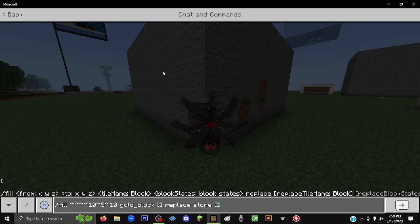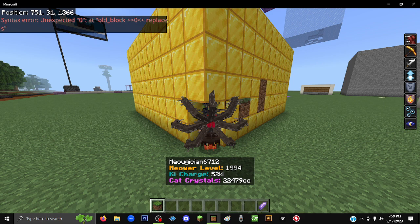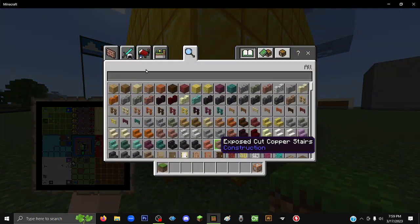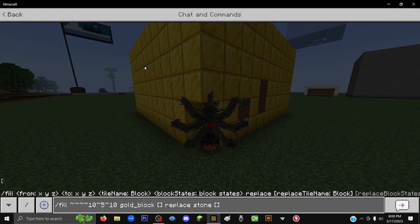So I figured it out — you have to replace the zero with two brackets, just like that. And you can put two brackets after stone as well. Boom, there you get what you want. Now there are exceptions to this.